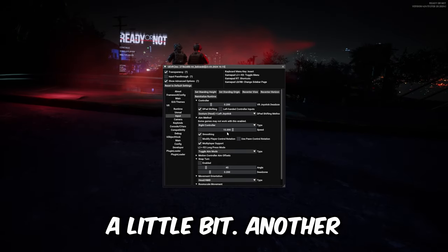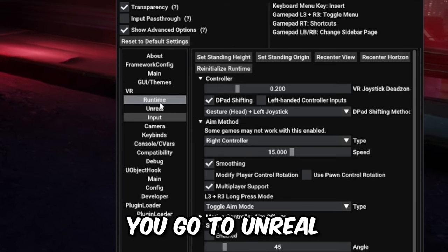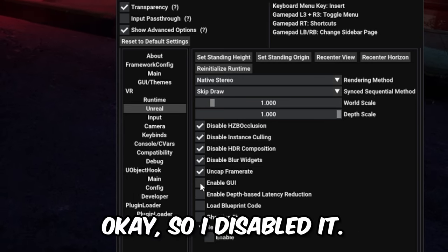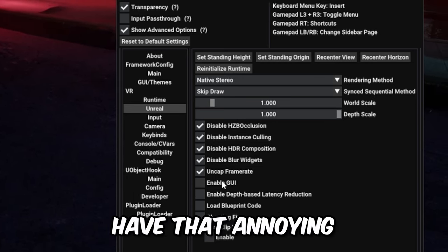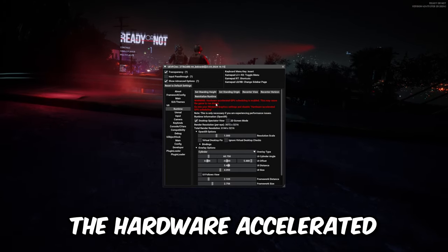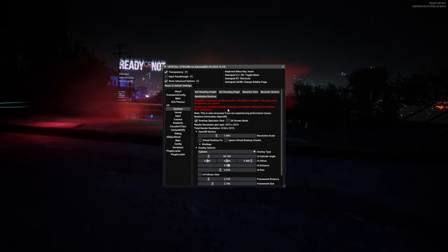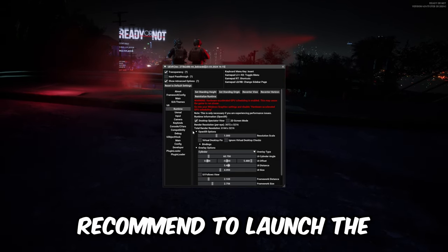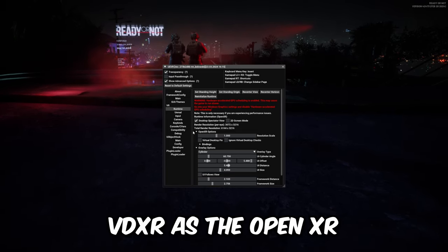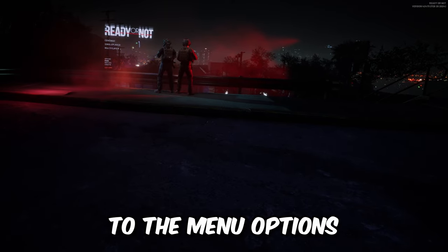You have to experiment a little bit. Another thing worth setting is to go to Unreal and disable the GUI, so you don't have that annoying overlay from the flat game. Also, if hardware-accelerated GPU scheduling is giving you problems, disable it from Windows settings. I would also recommend launching the game with Virtual Desktop using VDXR as the OpenXR runtime.